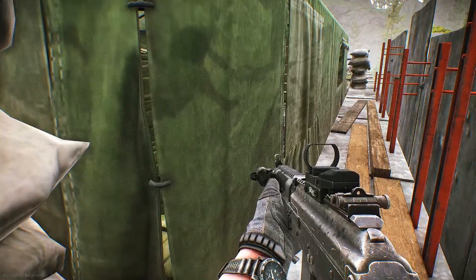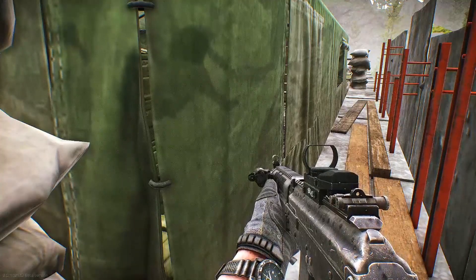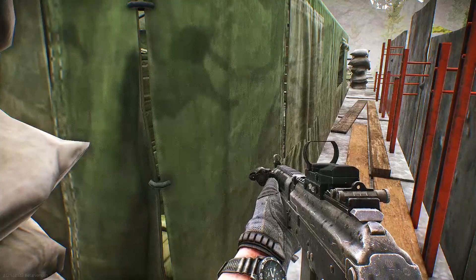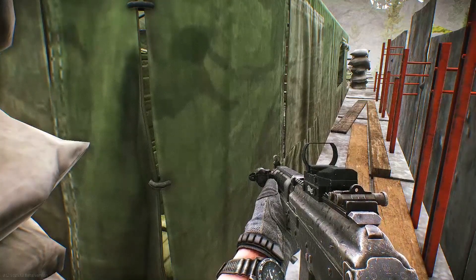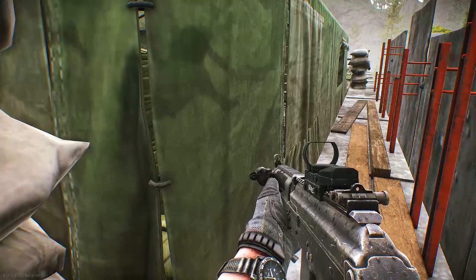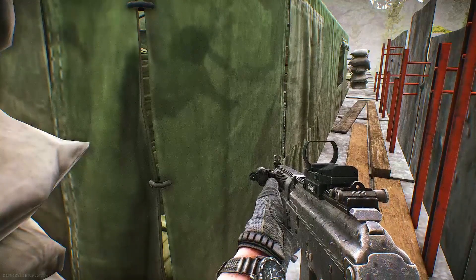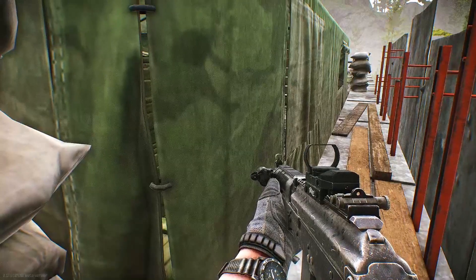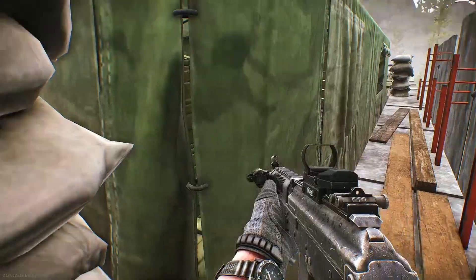Hi guys, it's Peppy back, and today we're going to take a look at the RB-PP key on Reserve. As with every other key, it can spawn in jackets and on Scavs. It also has a chance to spawn in the steel cabinets and the four-drawer cabinets. Other than that, there's no actual spawn location for it, so we're going to have a look at where it's used.